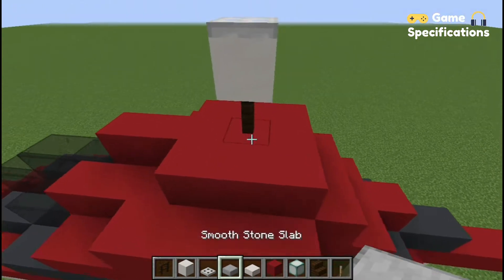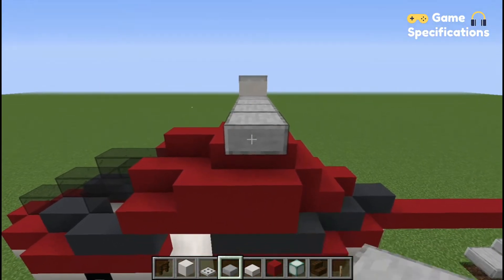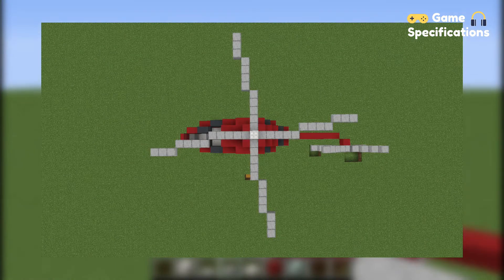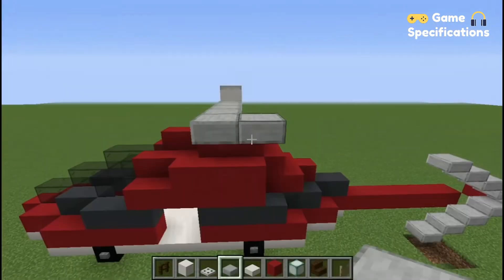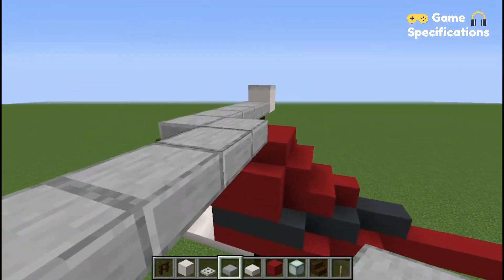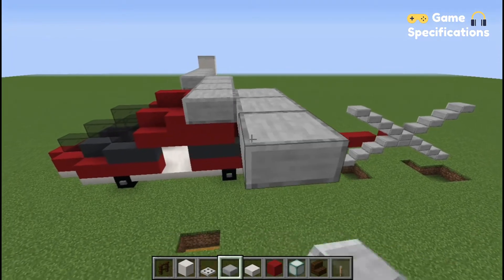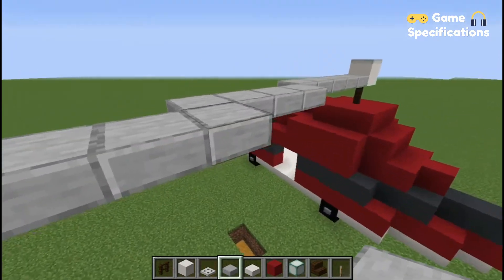Now it's time to make the blades for your helicopter. For this you have to go five blocks from the front, then on the side you have to place four blocks, and then on the other side you have to place three more blocks. You can stretch the blades as much as you want, but for now you can follow what I am doing.